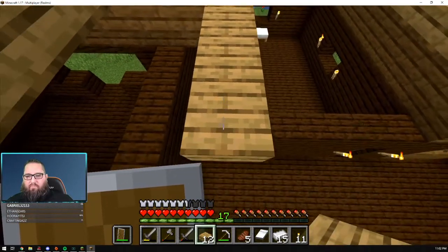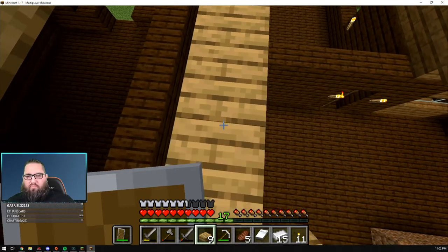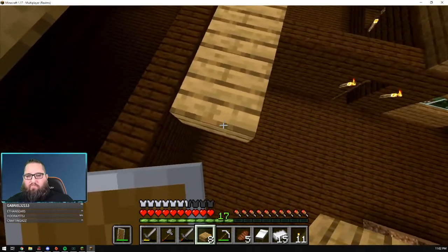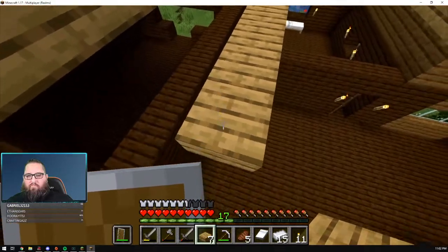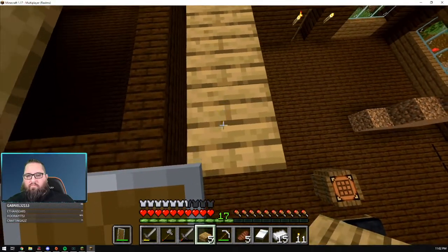It's probably going to be darker than a witch's hut in here. We could probably transition — we could transition with oak stairs up to that level.